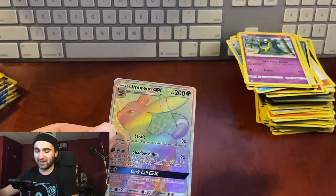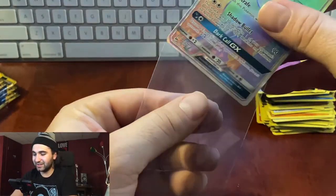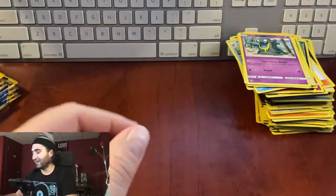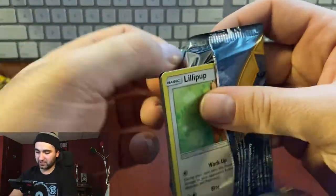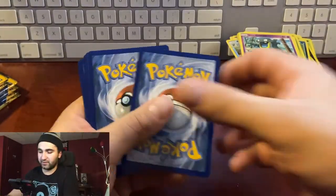Let's sleeve it right away — sleeve her up! It's an Eeveelution rainbow — Umbreon GX rainbow, let's go guys! I can't believe I'm in my late 20s and I'm opening Pokémon cards. I love it, I really do.